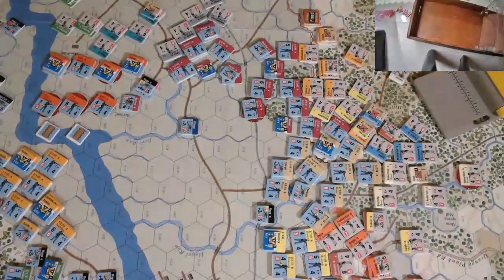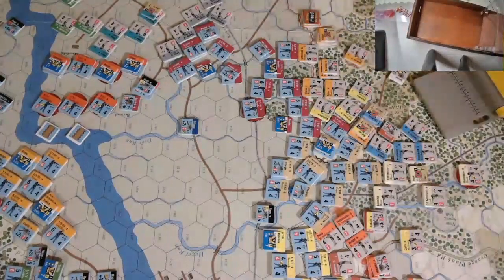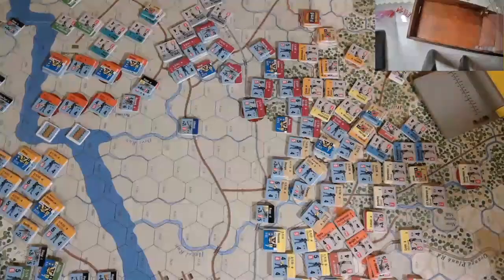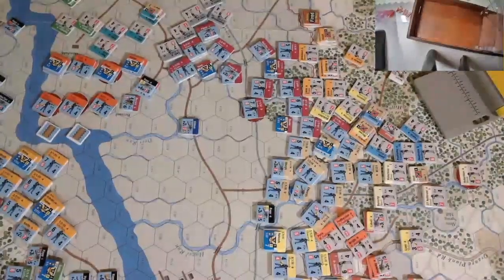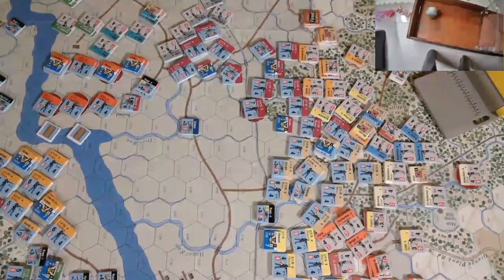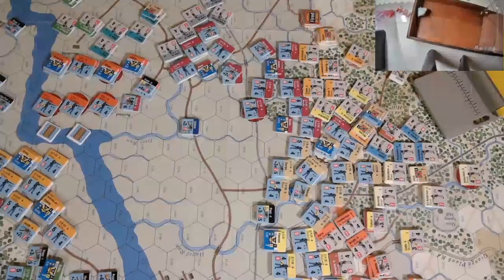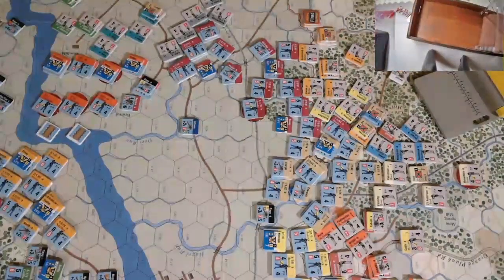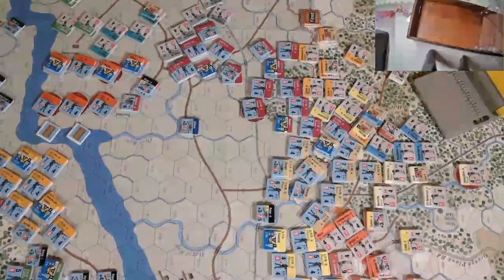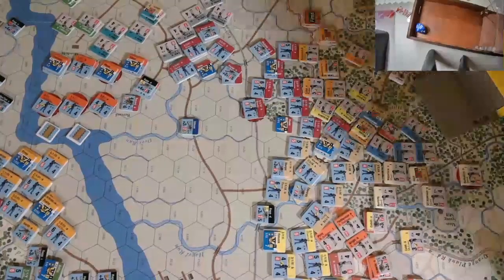For cohesion it's eight to five — plus three for the Confederates, making it plus four total. The Union is in woods, so minus one, netting plus three. The Confederates need a five; rolling seven plus three is ten. That does it — they force the enemy back. First unit retreats and takes a cohesion test: he's a five, rolls an eight. He fails and is withdrawn.